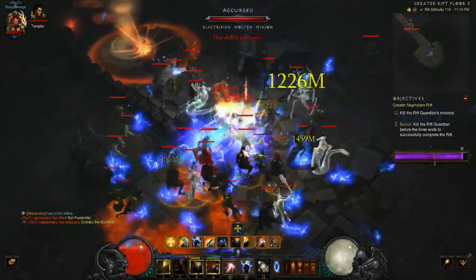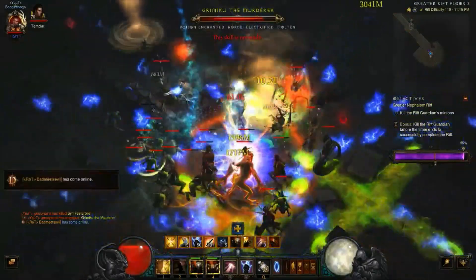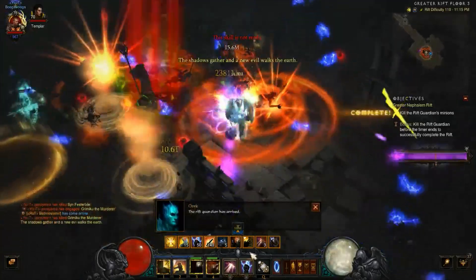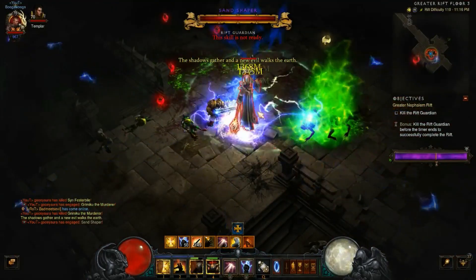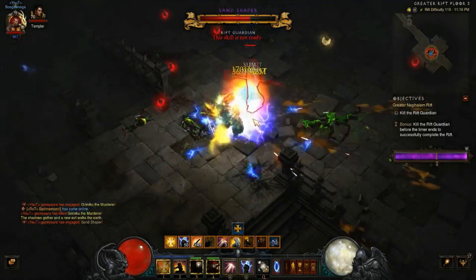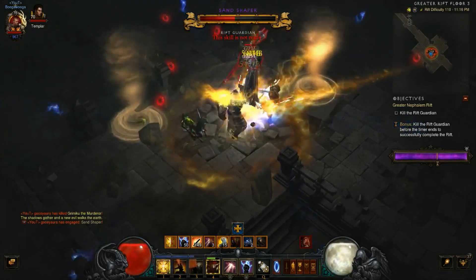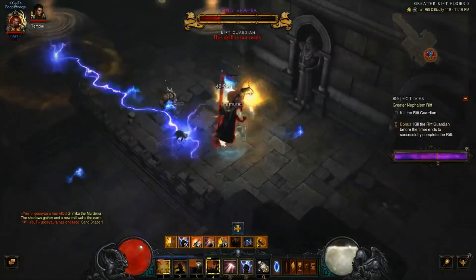There's a lot of mobs here and we summon the rift guardian. On the holy rotation is when you really want to spam - we're gonna chunk them down to half from the holy rotation. And that's it, that's a pretty smooth run.